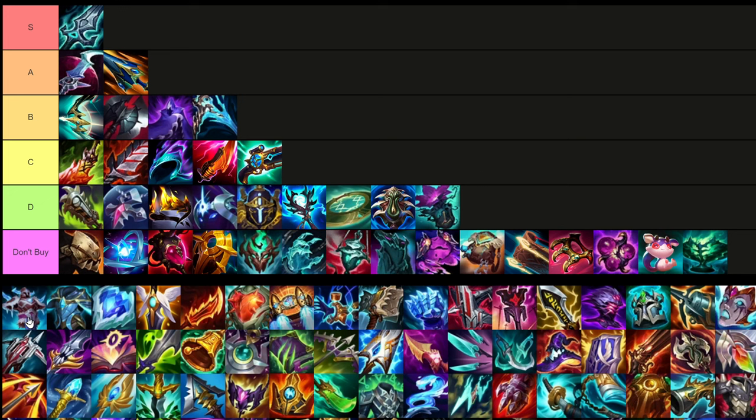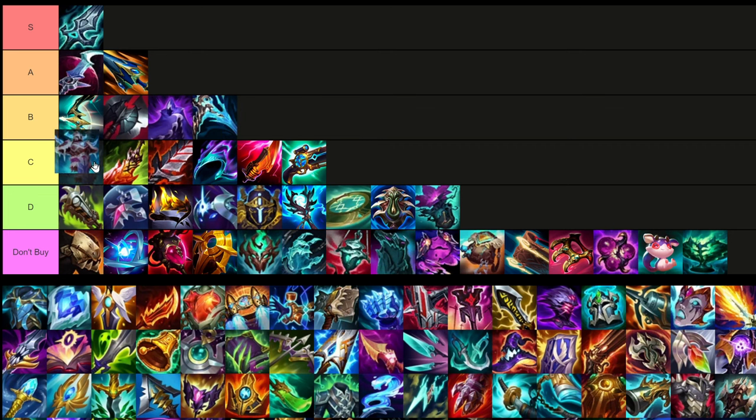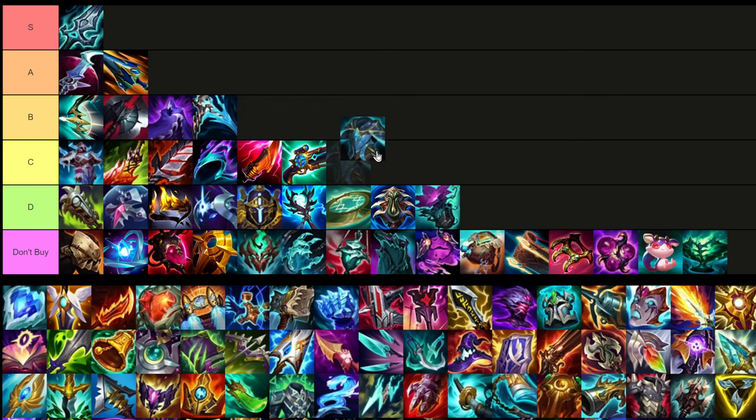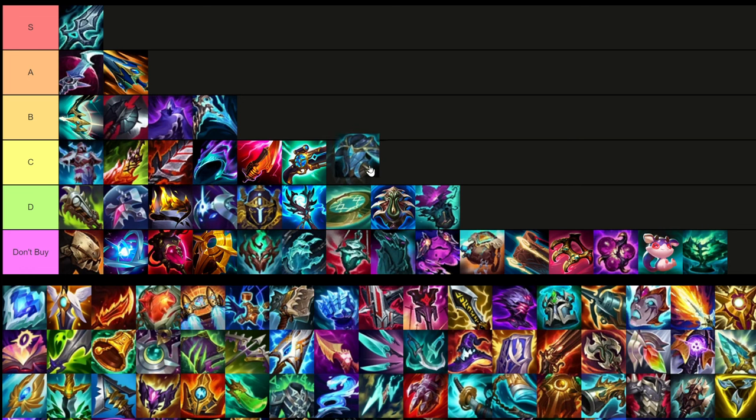I think this is Fimbul Winter — it's actually pretty good. I don't buy it on Xin though. Situationally it can be super useful, and I'll put it at the top of C tier. It can be useful for the extra shielding, the mana, and it also gives ability haste which is pretty rare in items these days. Force of Nature is only going to be built if you're going tank, and I really don't build tank when I go mid Xin Zhao. It's a great magic resist item for mage matchups, but you're not buying it very often.